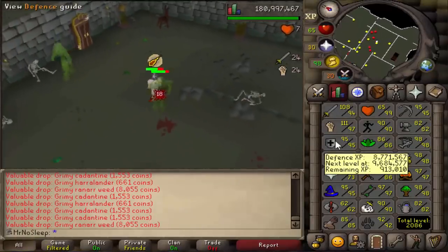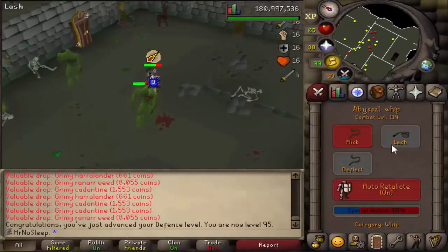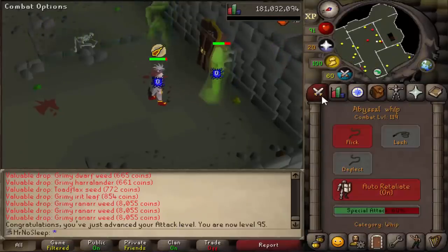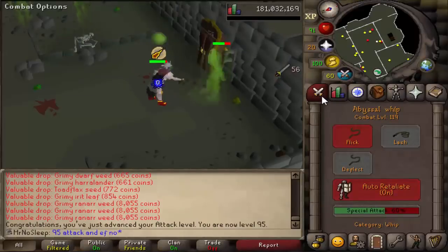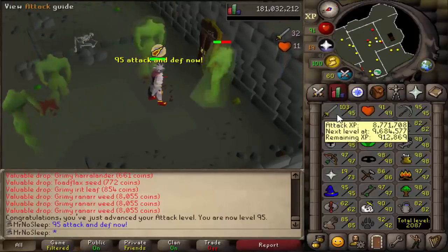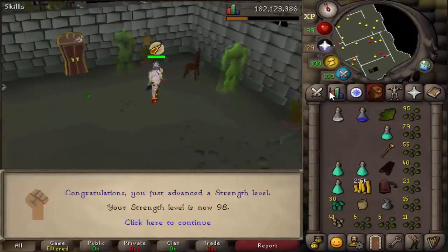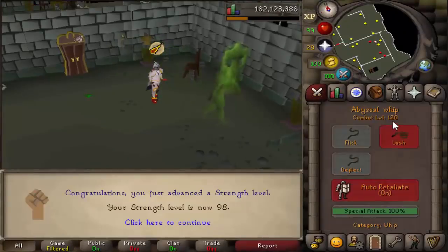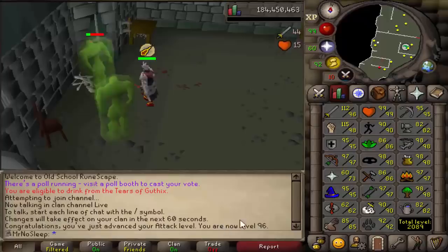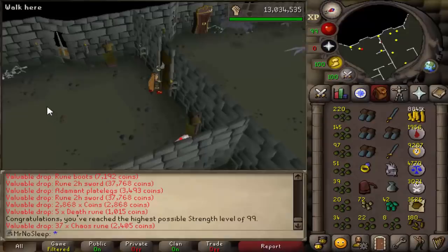As you may have seen in the loot from 10,000 Aberrant Spectre videos, I did get 98 strength, and the Necreal video was what got me 99. I figured I would throw in the clips even though they are pretty old and you might have seen them before. I did get a few attack and defence levels since I was on shared XP, and in return we did get to 121 combat at the very end. The loot series is really progressing this iron man.